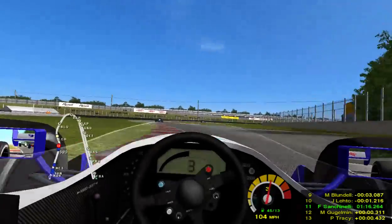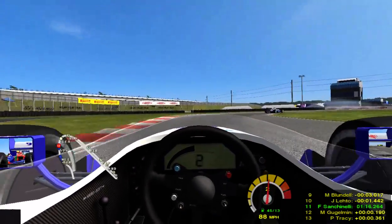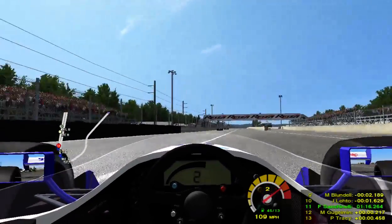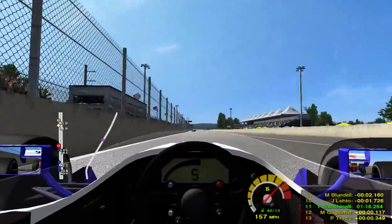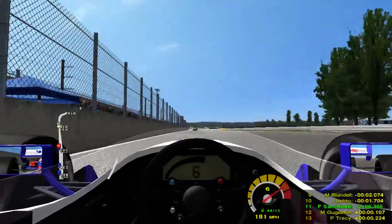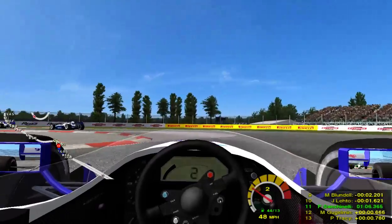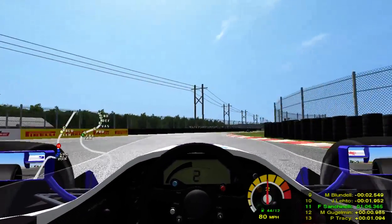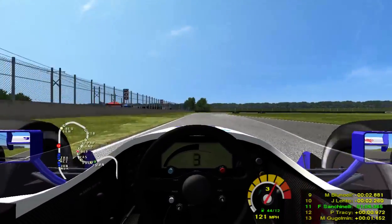Going down to third gear, careful through here, and we'll go down to second gear — make our way through. Now we're running third gear, fourth gear, fifth gear down the straight. The car drops to third gear, and we are in second gear. Careful here — it's really tight with that little curve. I'm remembering these corners now.